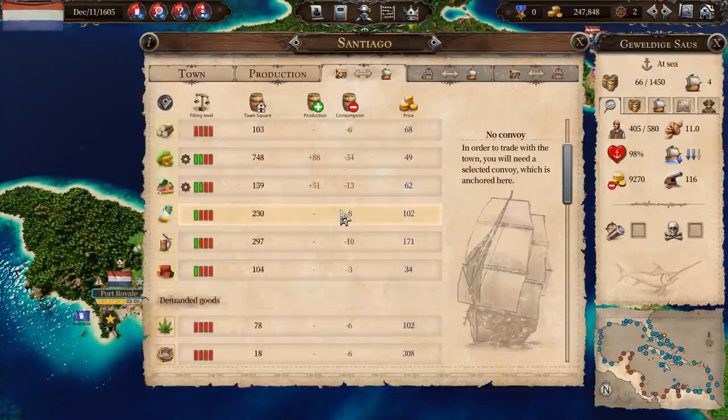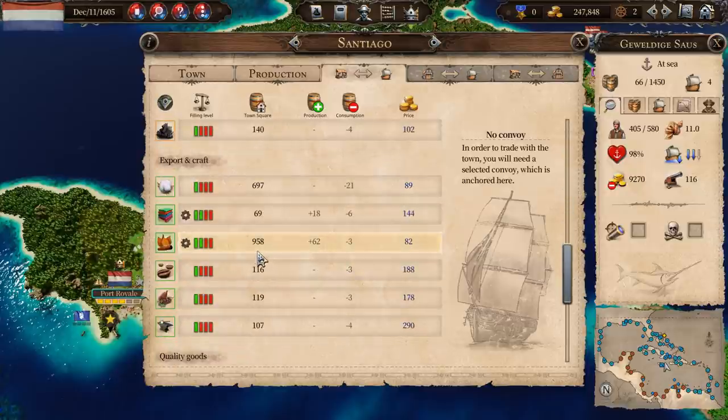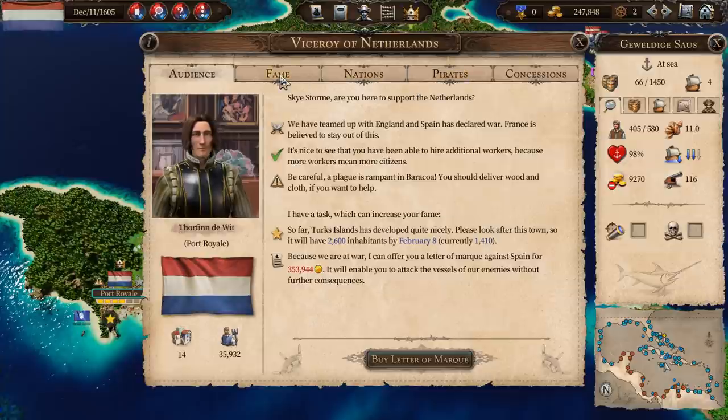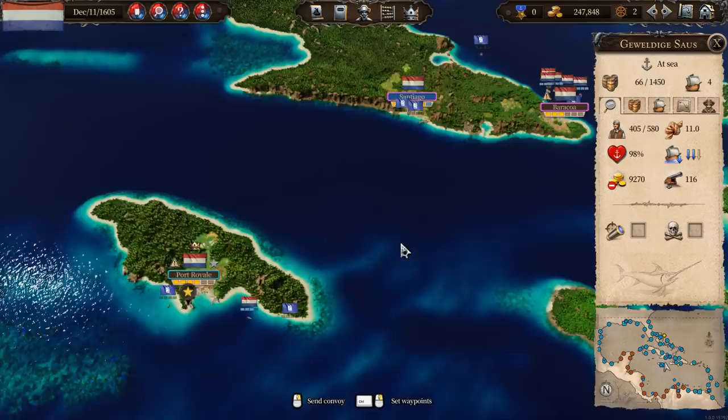The other thing — if we look at Santiago, we've got a fairly decent tobacco industry over here, but we've got almost a thousand in stock. And if we look at what we're shipping over to Port Royal, we've hardly shipped it. It's the 11th of December. We only shipped about two-thirds of what we should have shipped last time. We did ship more than enough cocoa, and we were almost bang on with the coffee, but tobacco is a little bit low, so we want to get some of that shipped over there.